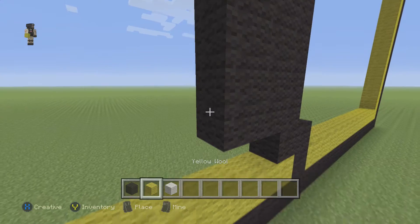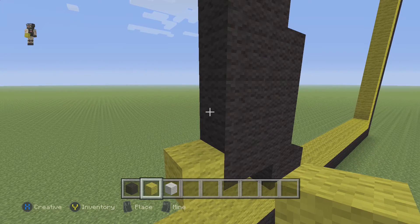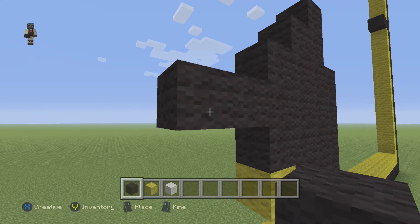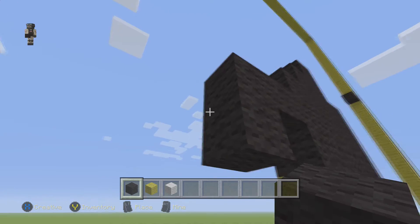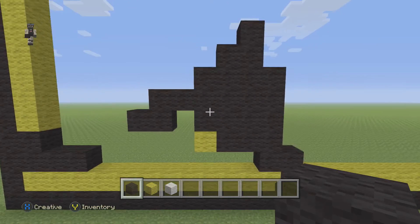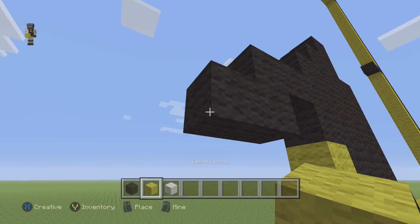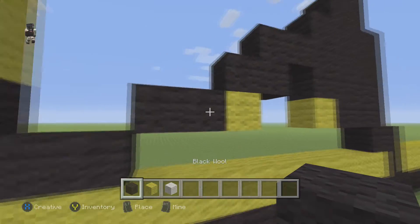Then we're gonna place 1 yellow wool block here. And then we're gonna place 1, 2, 3 blocks of black wool. And then 2 blocks of black wool right in the middle. And then attaching right here, we're gonna place 2 more black wool.